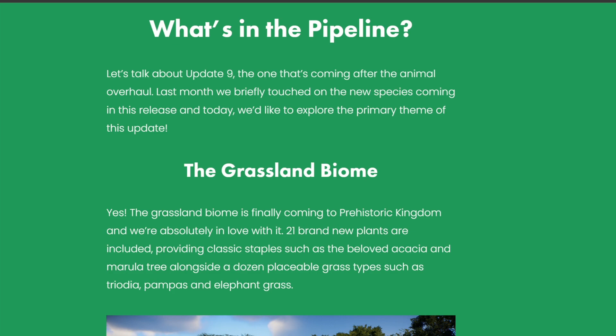What's in the pipeline? Let's talk about update 9, the one coming after the animal overhaul. Last month we briefly touched on the new species coming in this release, and today we'd like to explore the primary theme of this update: the grassland biome. Yes, the grassland biome is finally coming to Prehistoric Kingdom and we're absolutely in love with it. 21 brand new plants, including classic staples — all I will say is that we are getting pampas and elephant grass, because a tree is a tree and a shrub is a shrub and I'm just not even going to attempt to pronounce it. So thanks PK for that.